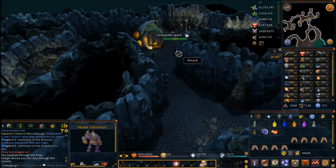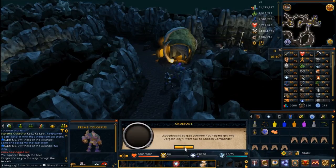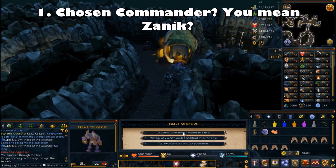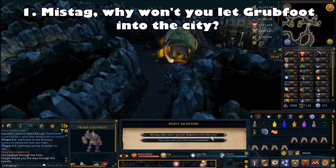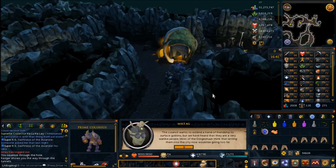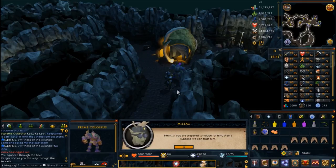This is going to take you right to the entrance, and this is where Grubfoot is going to be. Talk to Grubfoot. He wants to get into Dorgeshun City but he's not allowed because he's not a Dorgeshun. Choose the first chat option — Chosen Commander, you mean Zanuck. Click through the dialog, then choose the first chat option again: Mistag, why won't you let Grubfoot in the city? Then choose the third chat option: I'll take responsibility for Grubfoot. This will bring up the quest dialog box for you to accept the quest.